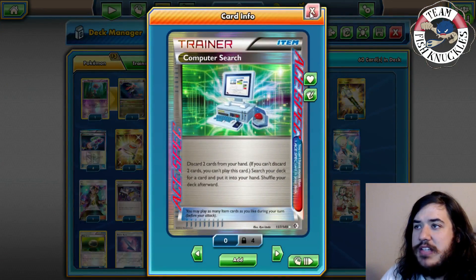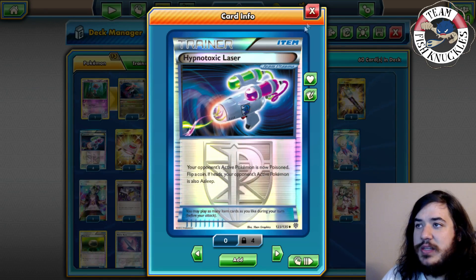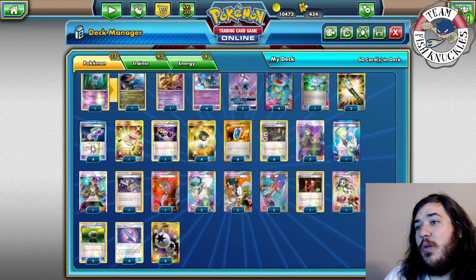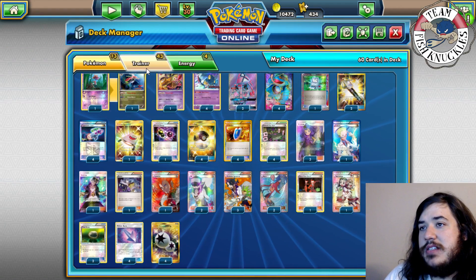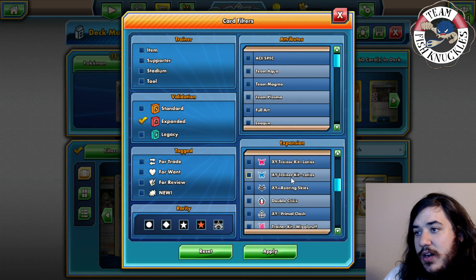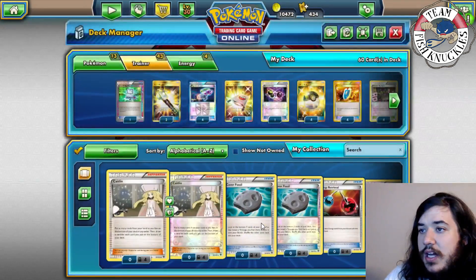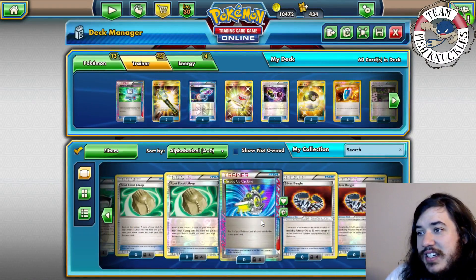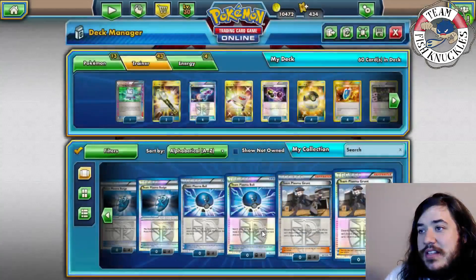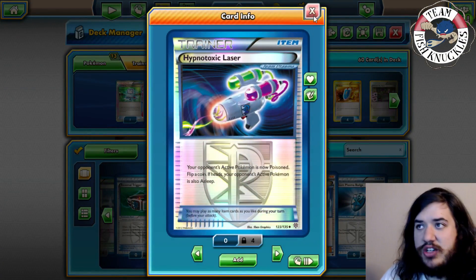One Computer Search to help set up, two Field Blowers to remove tools, four Hypnotoxic Laser to poison and put them to sleep. You only have four so play them carefully. If you want more recovery, you could play a Shadow Triad to get back Team Plasma cards like your Lasers — that's an option if you want to be safer with your Laser plays.